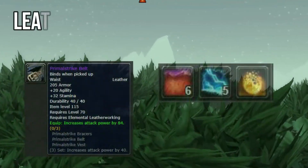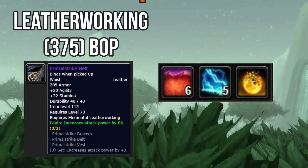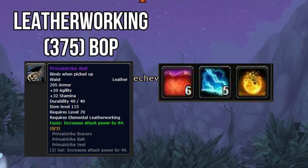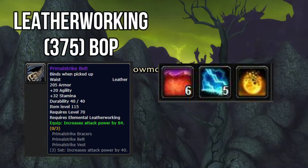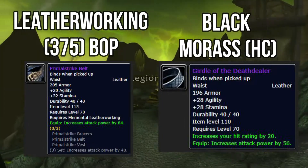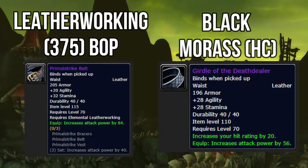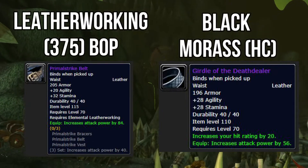The next best in slot item is your Primal Strike Belt: 32 stamina, 20 agility, a leatherworking item. It increases your attack power by 84, and once you have the full set you get an extra 40 attack power — a really good three-piece set bonus. The alternative comes out of Black Morass Heroic, which is a really hard dungeon. You need a good tank, a really good healer, and decent DPS to do it. But if you get a good group together, it's quite rewarding.